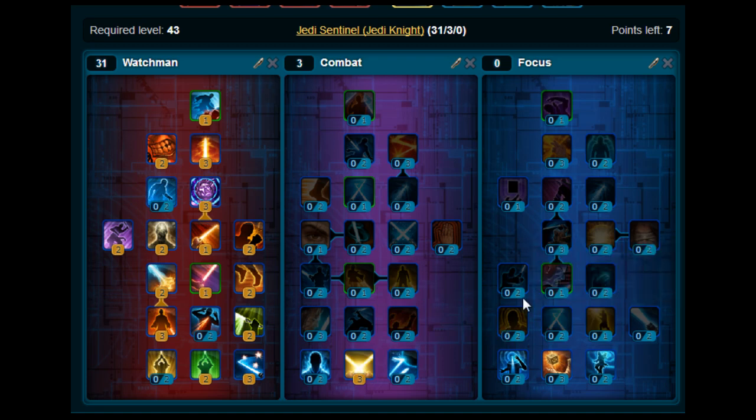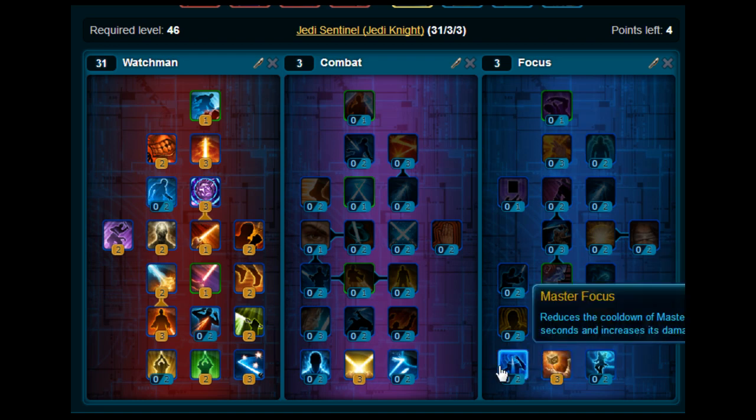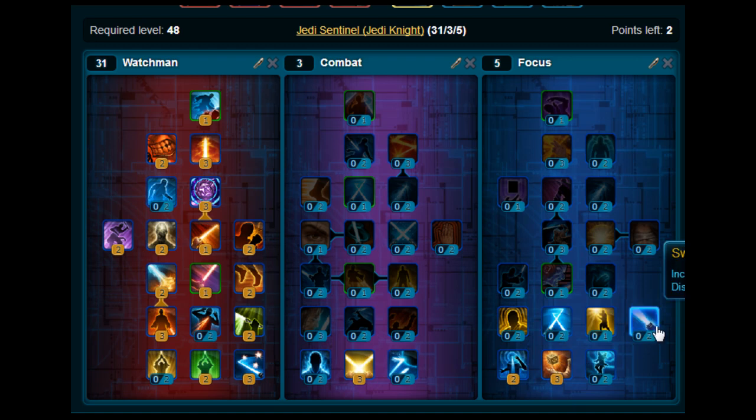Now we're going to put seven points on the Focus tree here. You want to put three on Insight, two on Master Focus, and then two on Swift Slash. And that's your seven points in Focus and that's your level 50 build.